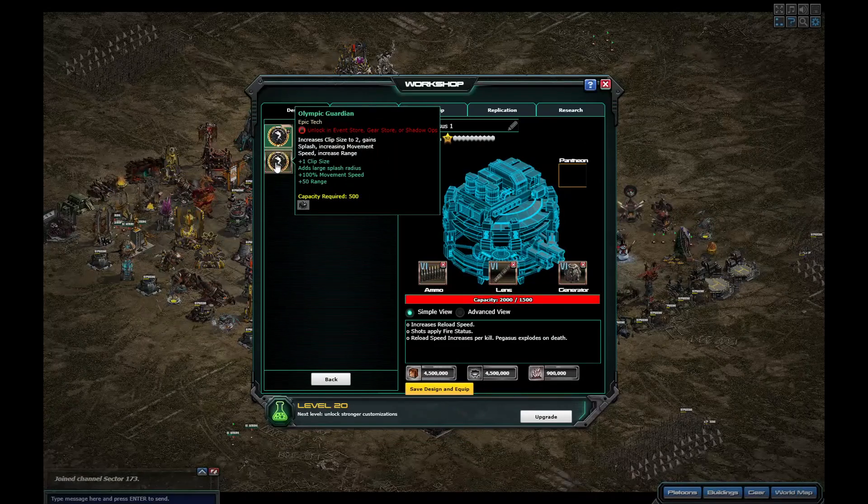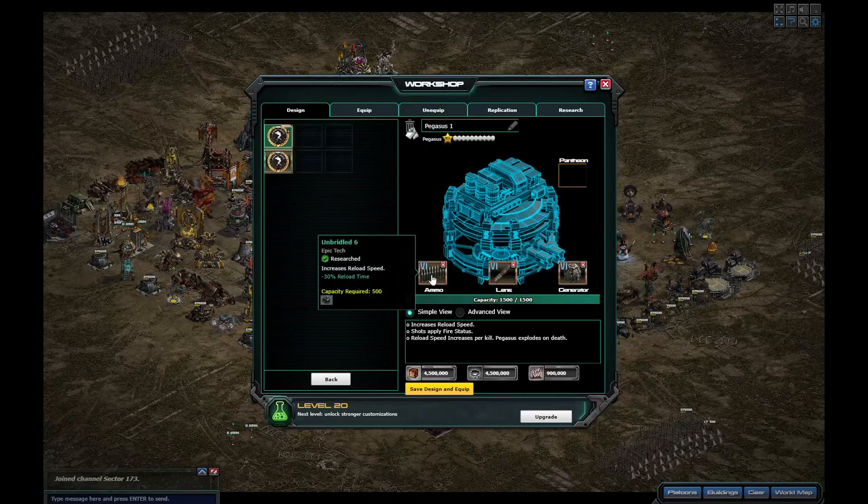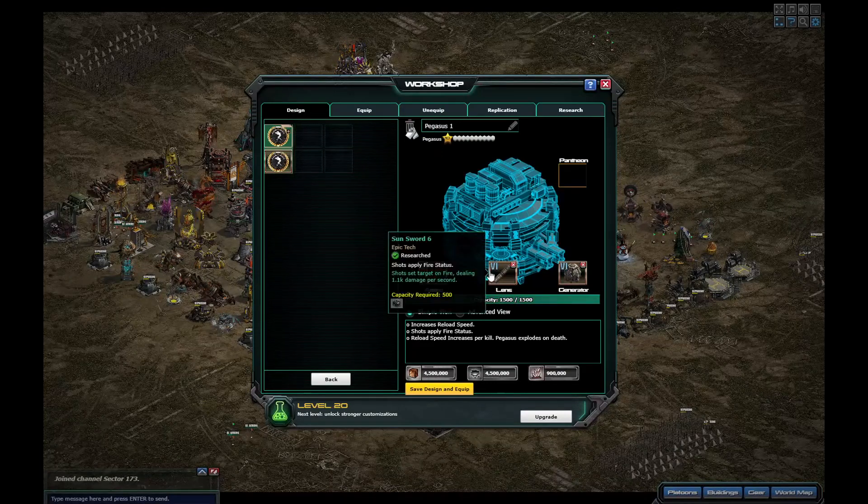The gold tech is called Olympic Guardian. It increases clip size to two, adds a splash, increases movement speed, and increases range. So that's plus one clip size, adds a large splash radius — no one knows what large splash radius means yet — kick size 100% to movement speed. The movement speed was seven, so 100% of that brings it to 1.4, and plus another 50 range bringing it up to 600 range.